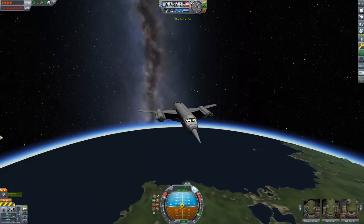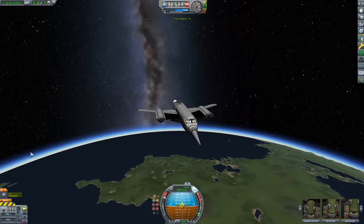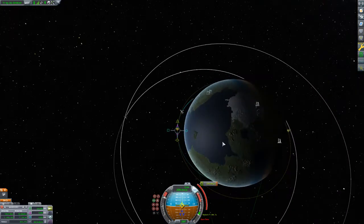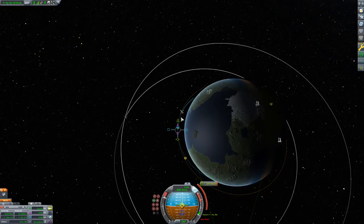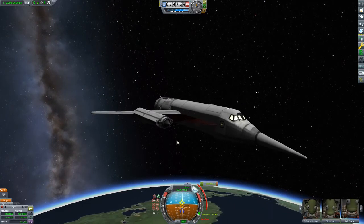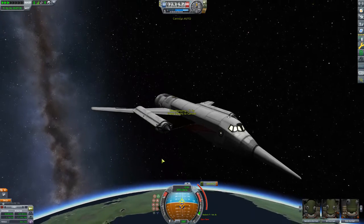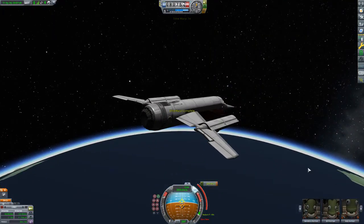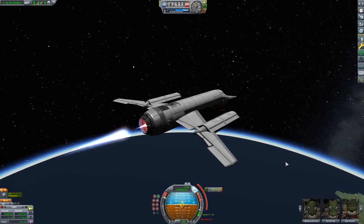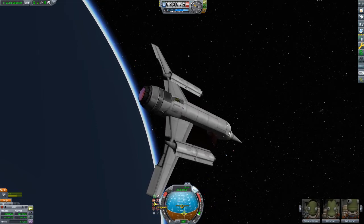We're going to coast along and speed time up a little. Placing a maneuver node — a little too high, right about there. Fire. There we go. Apoapsis: 89,366 meters. Periapsis: 82,515 meters.